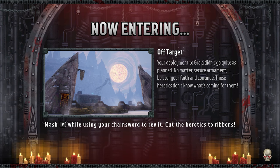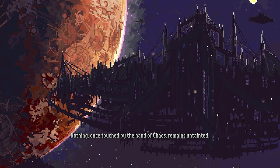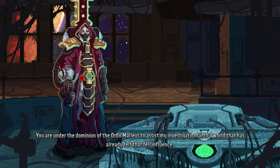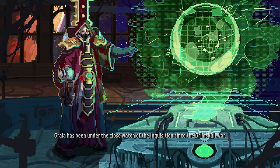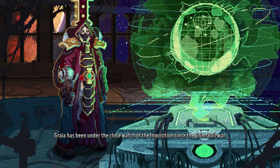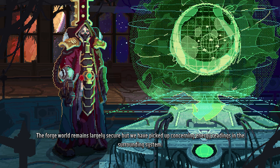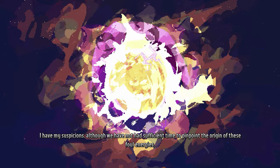So, entering off target — your deployment to Gralia didn't go quite as planned. No matter. Secure armament. Once touched by the hand of chaos remains untainted. You are under the dominion of the Ordo Malleus, to assist my investigations into a world that has already felt that kind of insolence. Gralia has been under the close watch of the Inquisition since the Grinskull War. The Forge world remains largely secure, but we have picked up concerning energy readings in the surrounding system. I have my suspicions, although we have not had sufficient time to pinpoint the origin of these foul energies.